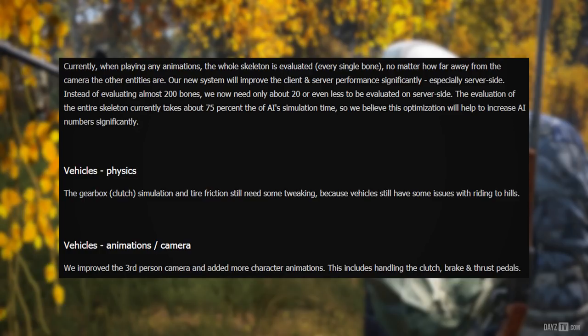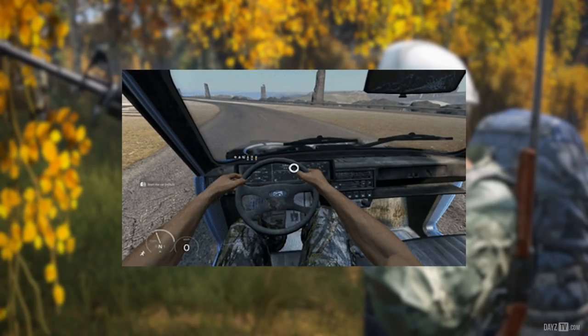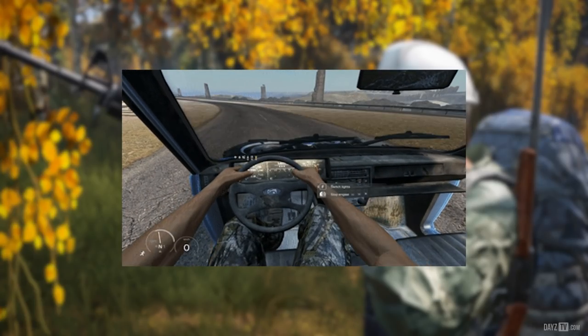The evaluation of the entire skeleton currently takes about 75% of the AI simulation time, so this optimization should help increase AI numbers significantly. As for vehicle physics, the gearbox, clutch simulation, and tire friction still need some tweaking as vehicles still have issues riding up hills. Vehicle animations and camera have been improved — the third-person camera was improved and more character animations added, including handling the clutch, brake, and thrust pedals — aka the accelerator.